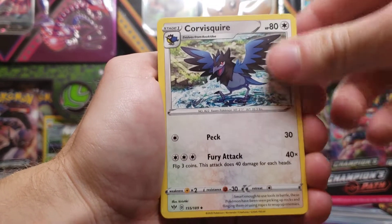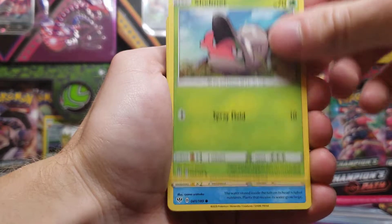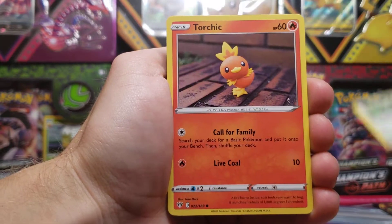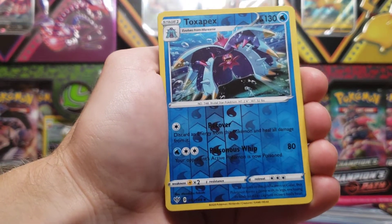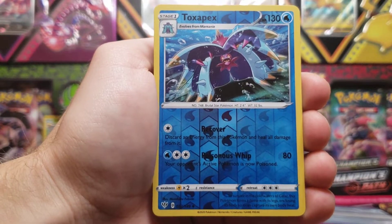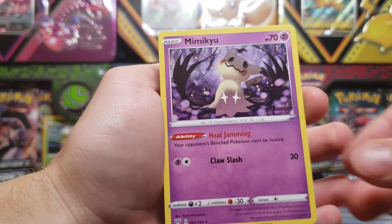Simipour, Corviknight, Lunatone, Shelmet, Panpour, Teddiursa, Rookidee, Torchic, Toxapex Reverse Holo — which looks like it's just an uncommon — a little tough to see on that blue background — and a Mimikyu, non-holo rare.